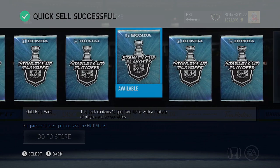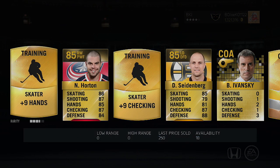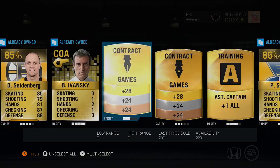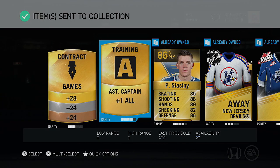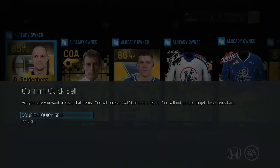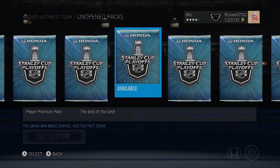I haven't done a pack opening video in a while — it's been over a week, that's what happens when you go on vacation. Nathan Horton, Silenberg, Paul Stashny, and Dmitri Yaskin — a couple nice pulls in there. We've gotten about three 86s so far, which is not terrible. Three 86s and an 85 — not too bad at all.